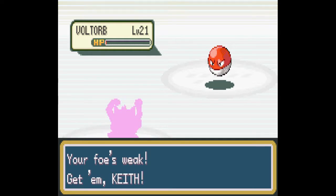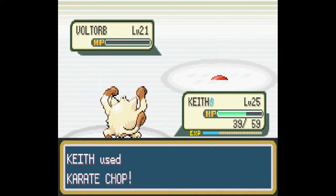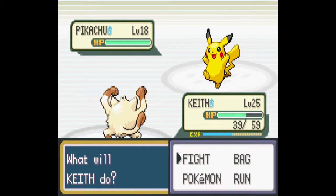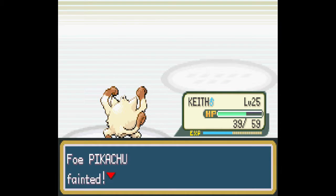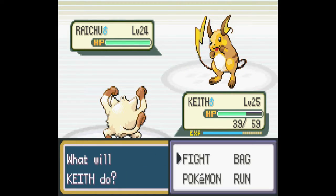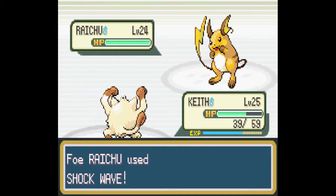Okay, get him Keith. No super potion — interesting. That was really obnoxious. Alright, so we're riding Keith from here on out I guess. That is a low Pikachu — interesting. Alright. Like I said, still might lose this battle — that's alright. Unfortunately, Winston did not gain any experience.